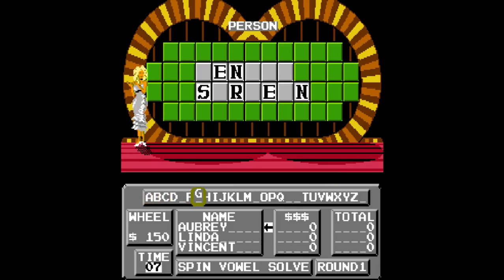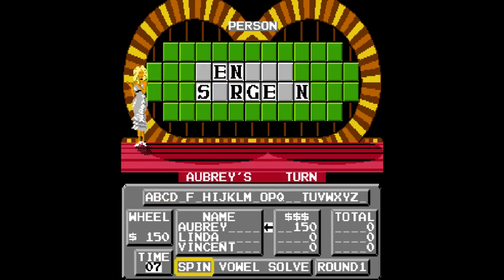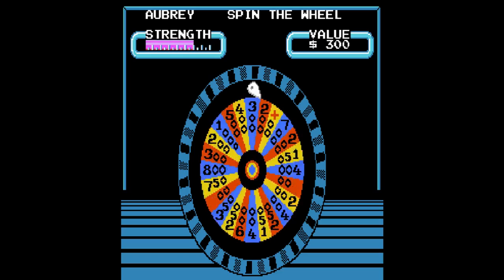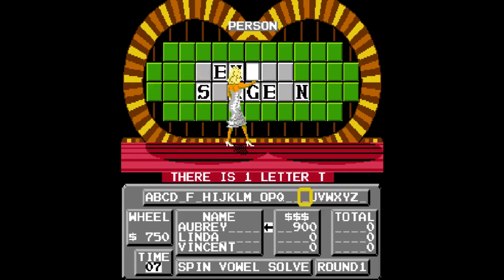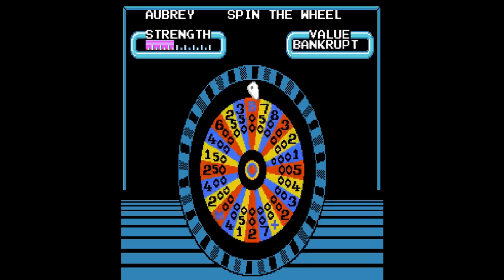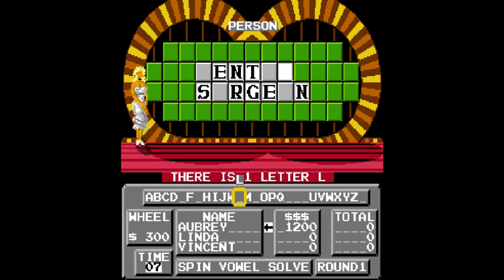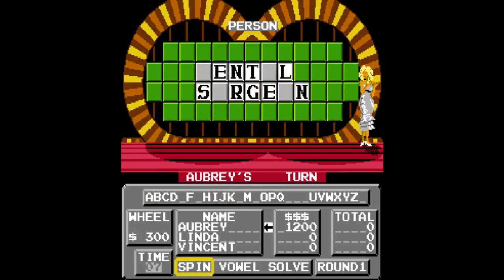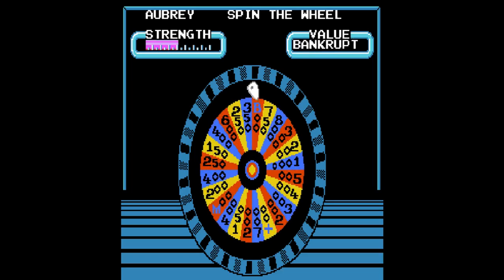150. I'll go with a G, T. Alright, all spin. 750. T — one T. 300, an L. Not bad, there's one. There's one. And it's another bankrupt.